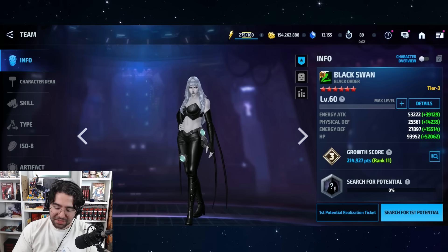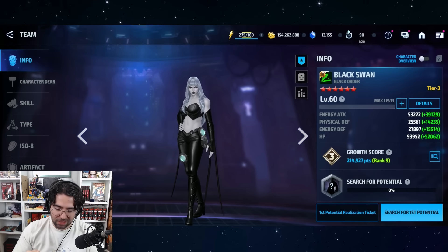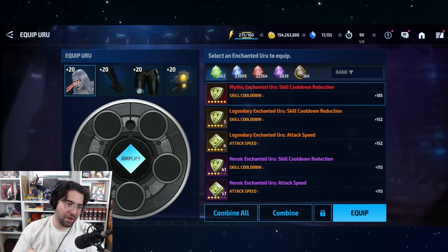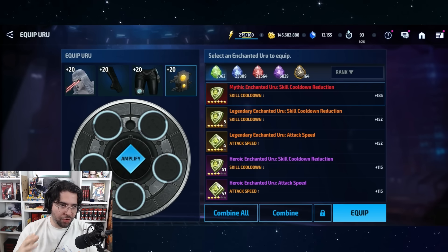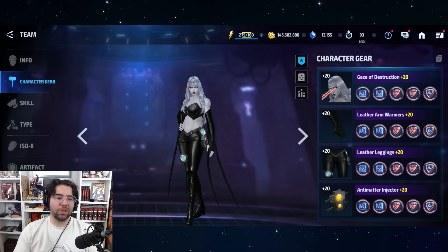She has pretty nice stats and I'm already almost in the top 10, which is pretty dope — Commander's there too, wow. More than double my growth score is crazy, so not that many people are rushing to build Black Swan — interesting. We do have her uru left. Let me see how much it's going to cost to fully amplify her uru slots. The last year screwed me a little bit but still not bad overall — we're at around 145.5 million gold. We're rank 9 now.